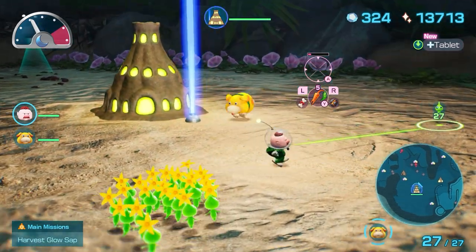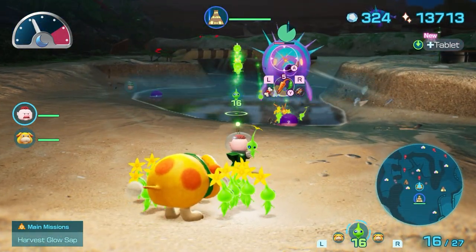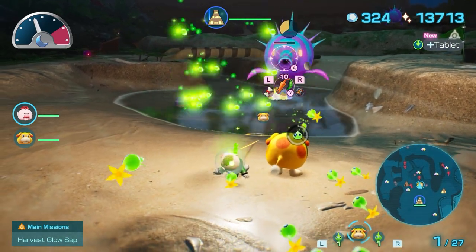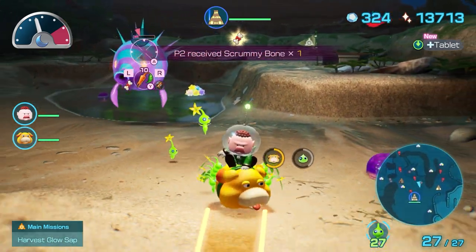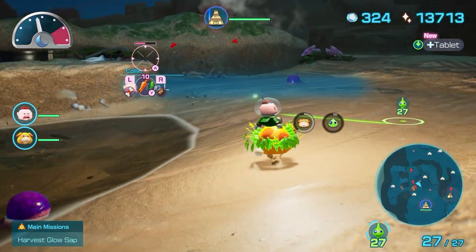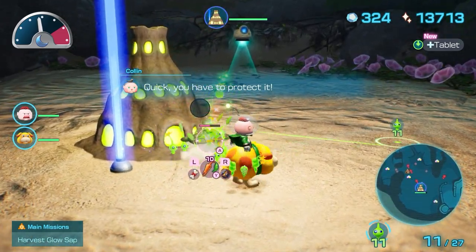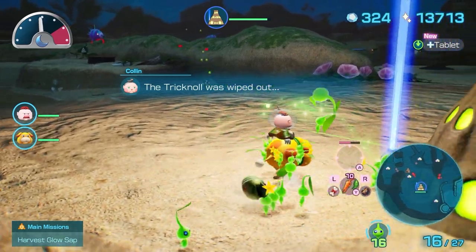There's a puffy blowhog going for the base — I see him! Come on over this way, Oatchi. I know I told you to protect the base, but come on over! Look at that noise — he's just blowing everybody away. We're gonna have to charge the puffy blowhog. Oh no you can't. The luminol is being attacked — quick, you have to protect it! Okay, we got it, we're good. It was just a dumb pest.